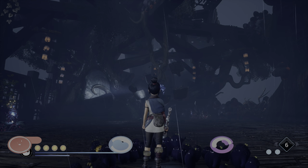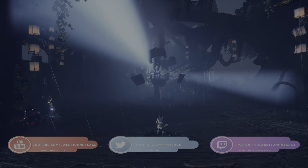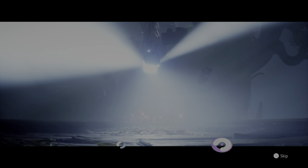Hey everyone, Sweet Johnny Cage here, back with another guide for Kena: Bridge of Spirits. This time I'm going to show you how to take down the final boss of the Fields section, the Corrupt Woodsmith.